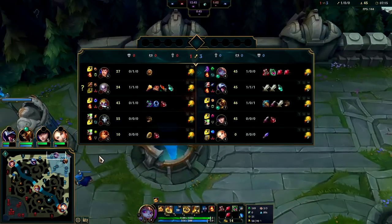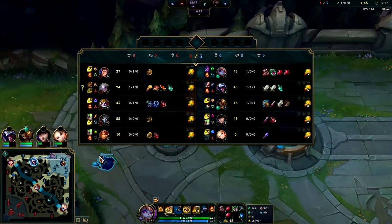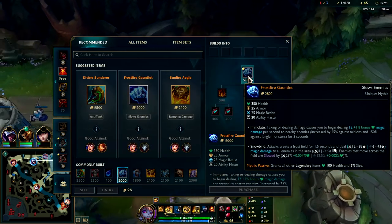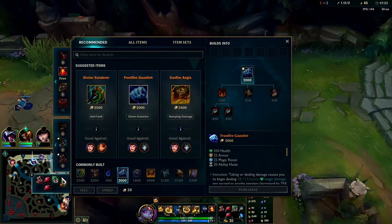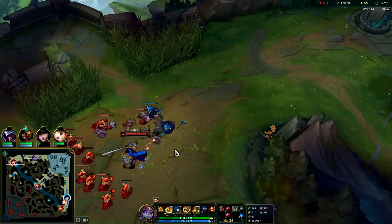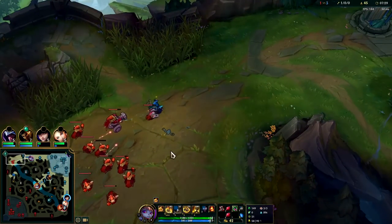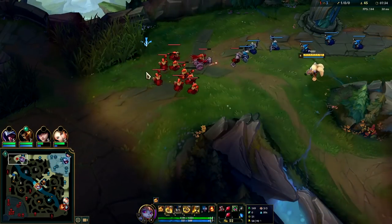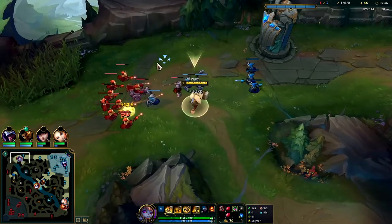Tier 2 boots are going to help out a lot in this matchup. Normally you want to go for your Frostfire before you get your Tier 2s - I also wanted to get back to lane and not miss out on minions. He's kind of slow-pushing it, should be able to catch most of this and maybe even set up a freeze on him. We have a 17 CS lead, fairly substantial.